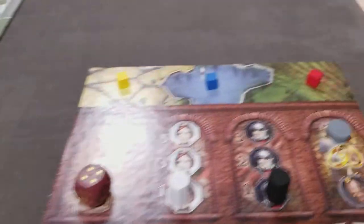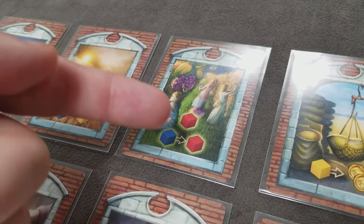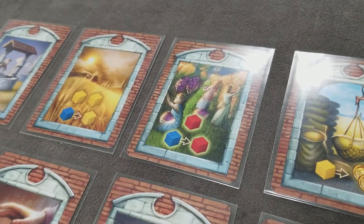This card allows you to take 1 wine cube and add it to your supply. In addition, you can convert as many water cubes into wine as you like and add them to your supply.